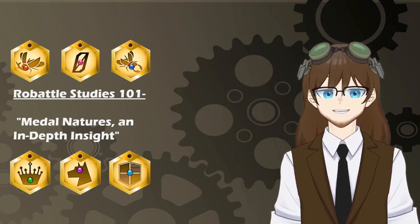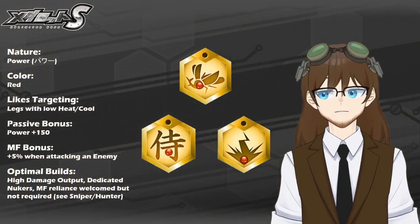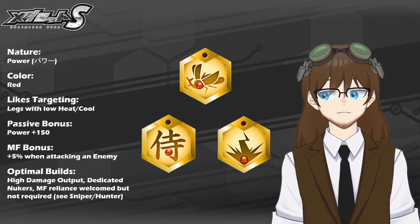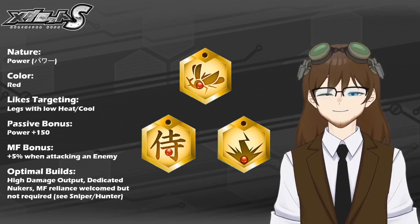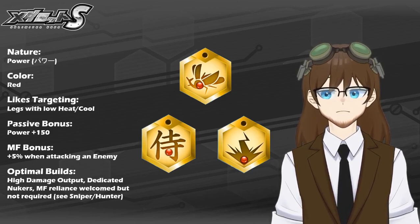So with that being said, let's go ahead and jump right into this lesson, which is Metal Natures: an in-depth insight. The first metal on the board we're going to cover is Power Nature. As you can see here by the three examples, these are denoted by the red crystal in the center of the metal or somewhere closer thereabout. Power Nature metals like to target legs mostly with low heat or cool stats.